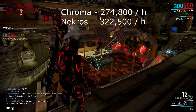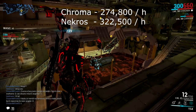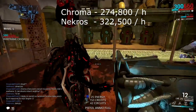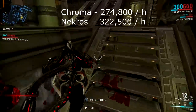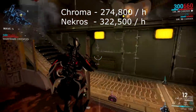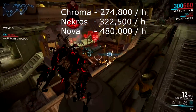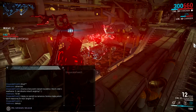So Necros is the best farming frame for credits — right? No, it's not. The most important thing about farming credits on Ceres is the 20,000 credit bonus you get after finishing the mission. If you take Speed Nova, you'll finish five waves in under two and a half minutes, meaning you can do the mission 24 times in an hour. Even if you don't pick up any dropped credits, that's 480,000 credits per hour — a lot of bloody credits.